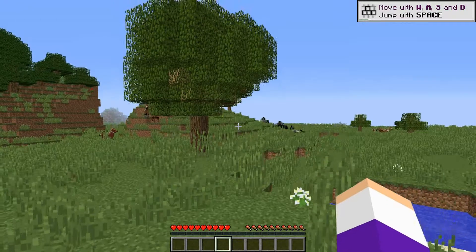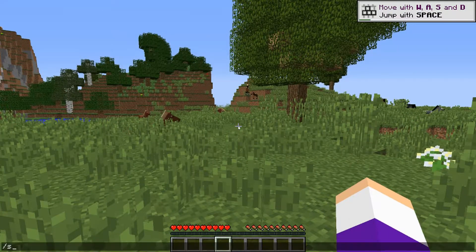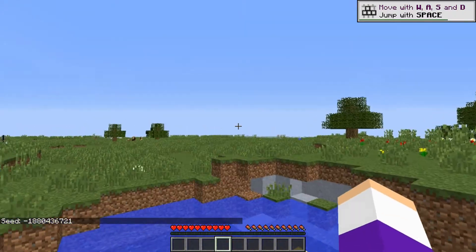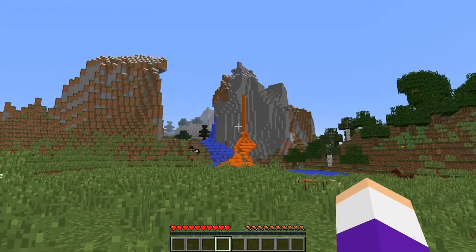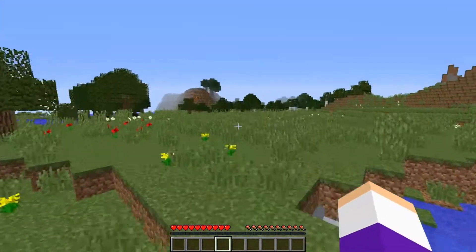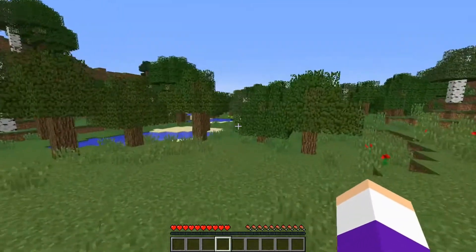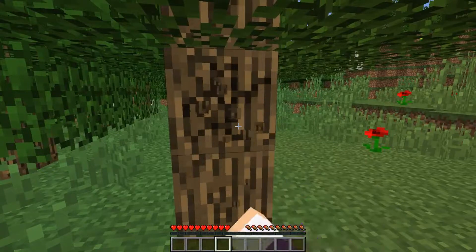I spawned in a weird area. I do have cheats on, but I'm not gonna use them. This is the seed if you guys want to play on it. I see a swamp over there, a dark oak over there, all the biomes. So we probably should chop down some trees. Let's go to this forest — there are some horses. We're gonna do every advancement, cause I thought that might be cool.